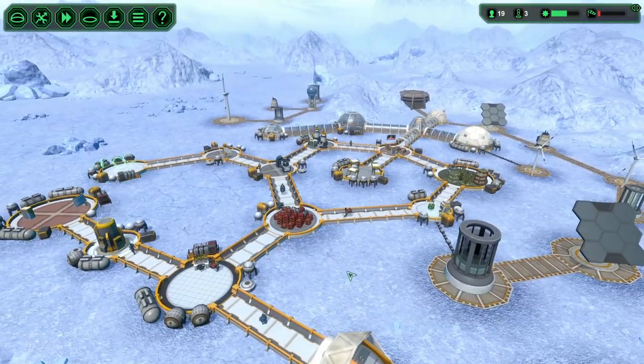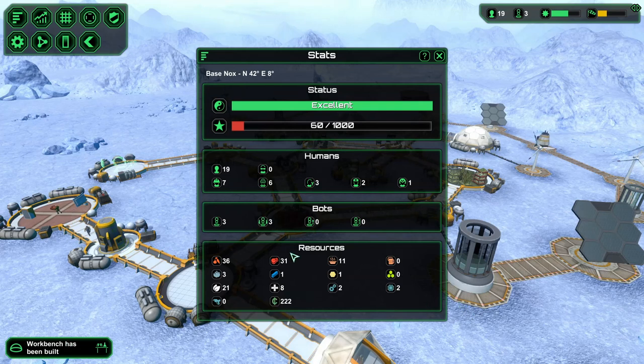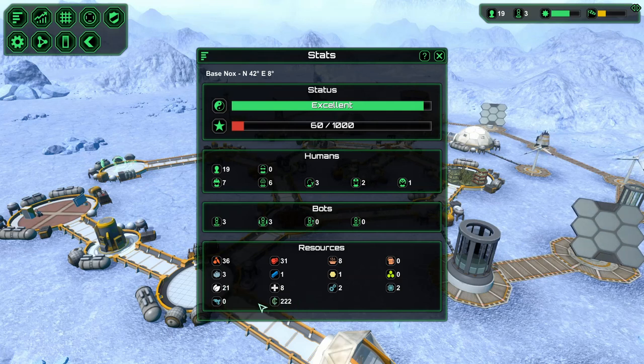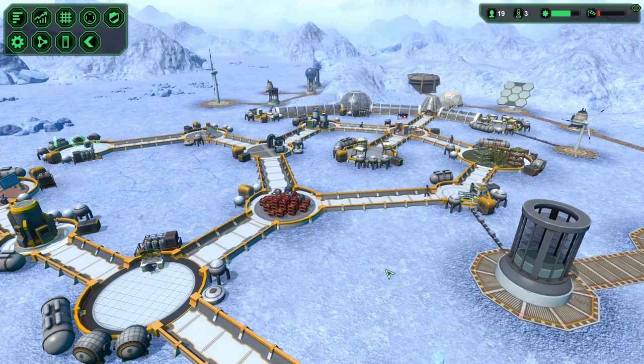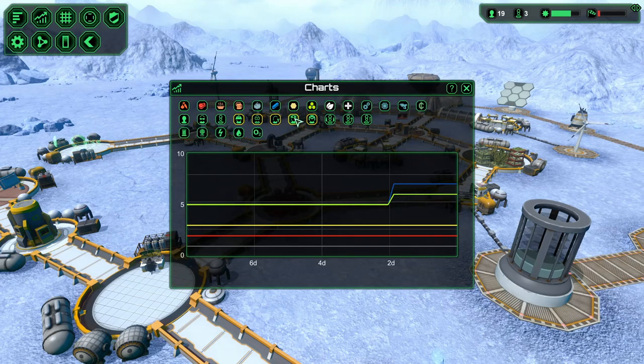We got more coin which is super exciting. Where are we at? 222 coin is what we're at now, which is good. Luckily when they come with the tech we can trade coin and other items. We don't have too much ore, which is good, and not much starch backed up. Hopefully this medical plant will be converting into medical supplies at a better rate now that we have a second one. We have two medics.